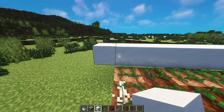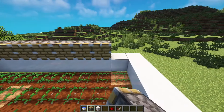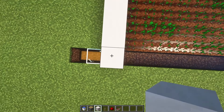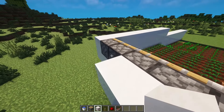Place a row of blocks at the back of the farm, and on top of those blocks add pistons facing towards you. The next step is to double up the railings. At the back where the pistons are, add another row of blocks to the end.